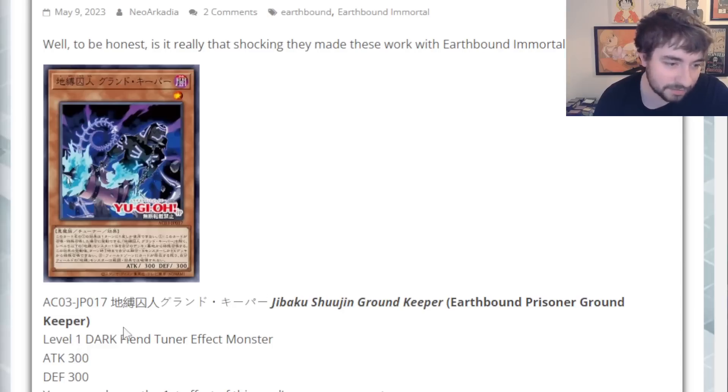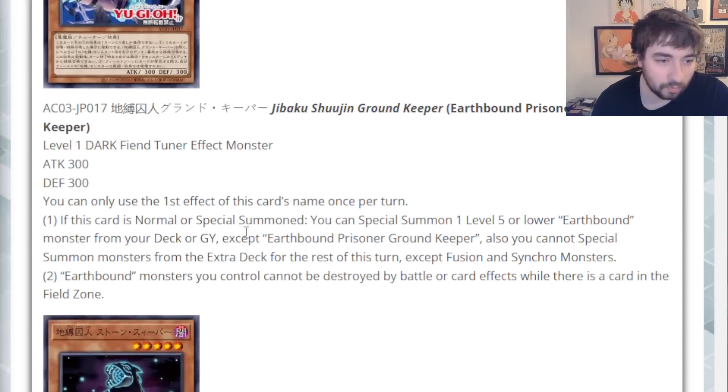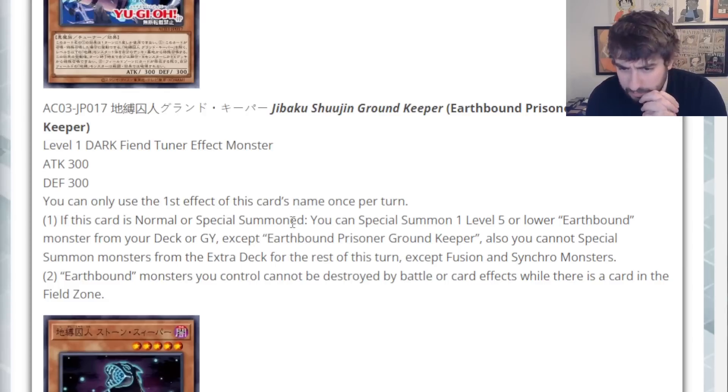He is a Level 1 Dark Fiend Tuner Effect Monster, 300 attack, 300 defense. You can only use the first effect of this card's name once per turn. If this card is Normal or Special Summoned, you can Special Summon a Level 5 or lower Earthbound Monster from your deck or graveyard, except for itself. Also, you cannot Special Summon monsters from the Extra Deck for the rest of this turn, except Fusion and Synchro. The Earthbound monsters you control cannot be destroyed by battle or card effects while there is a card in the field zone — that includes himself.